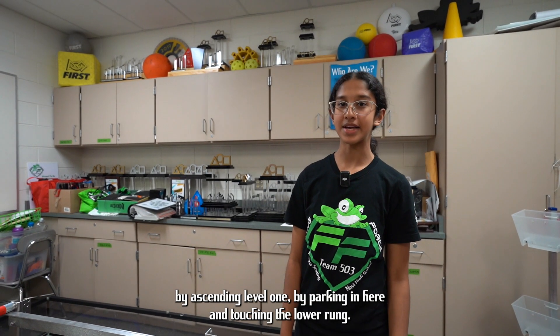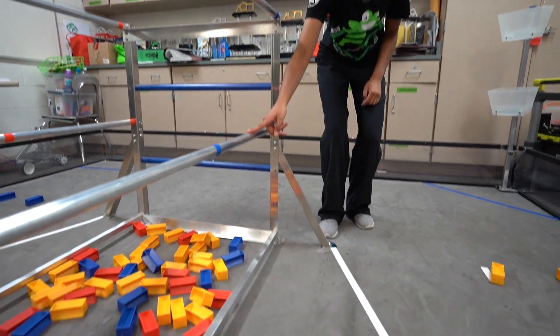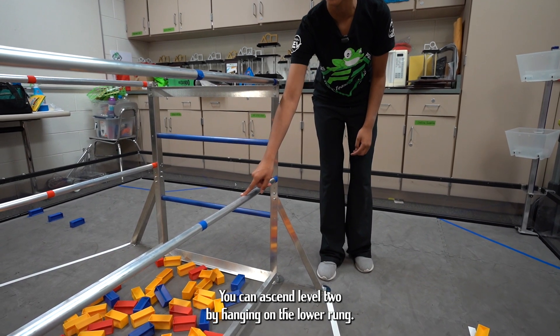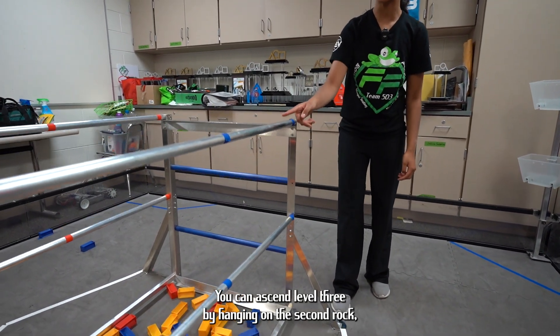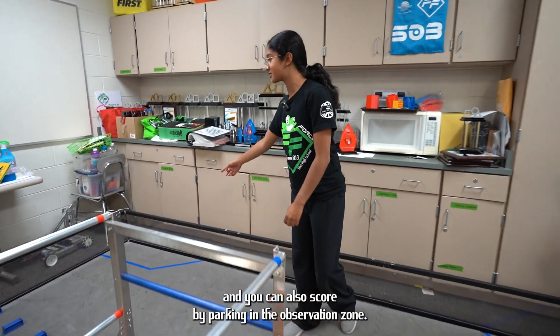In endgame, you can score by ascending level one — parking in the ascent zone and touching the lower rung. You can ascend level two by hanging on the lower rung, and level three by hanging on the second rung. You can also score by parking in the observation zone.